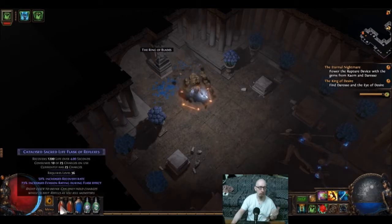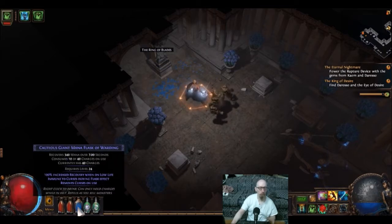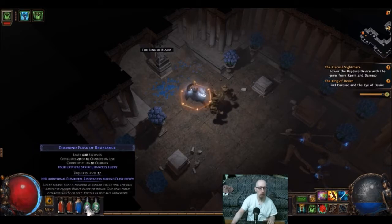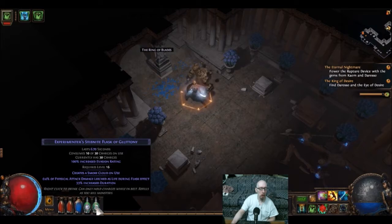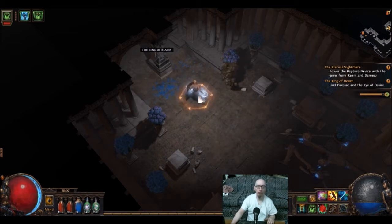For flasks, I got mana — probably hardly going to use it. Then I got Diamond Flask, probably not going to be using it all that much. This is a single boss with no adds, no real way to recharge my charges, so it's basically two uses. This one I'm probably not going to use often either — only three charges. I don't think I'm fully prepared for this fight, but I'm playing softcore so it's less of an issue.